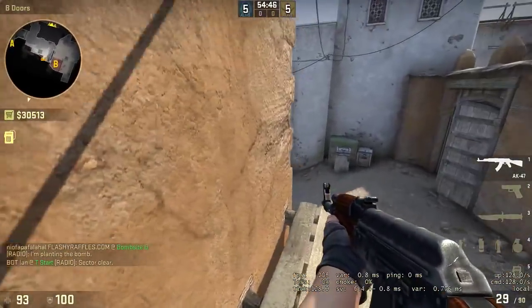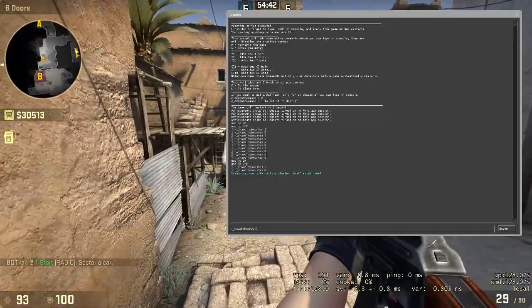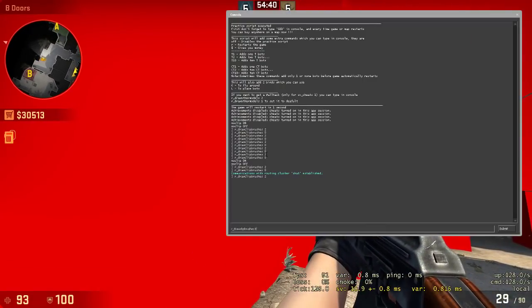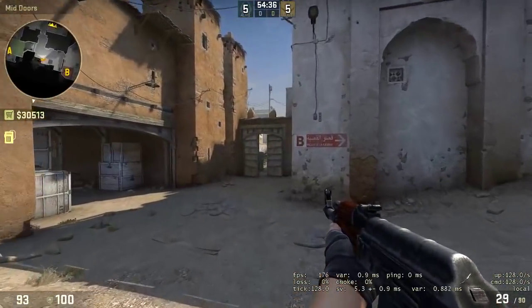The scaffolding is different now — you can't actually see through it to CT spawn or mid anymore. That area is boxed off. The wooden doors are back.